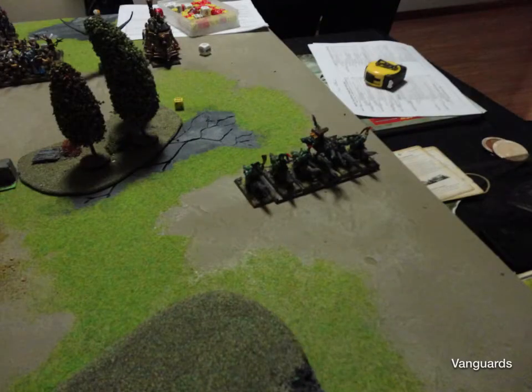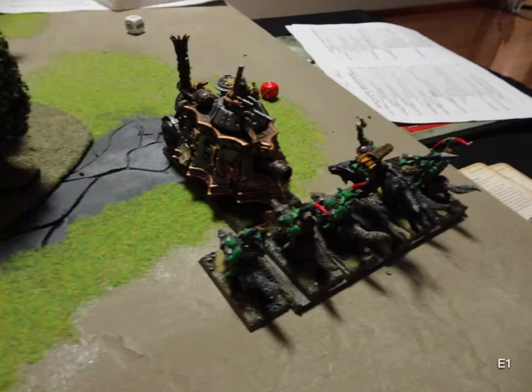Vanguard moves — I pretty much moved 12 inches forward with the Wolf Boys, wanting to sneak around the side. Dumb move, as you'll soon see. Empire wins the roll to go first. He generates enough Steam Points and just plows straight into the Wolf Boys, so my converted Gatilla da Hunter probably won't get much game time.